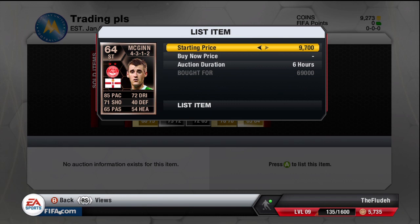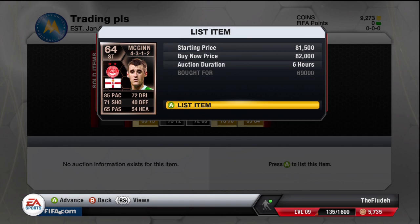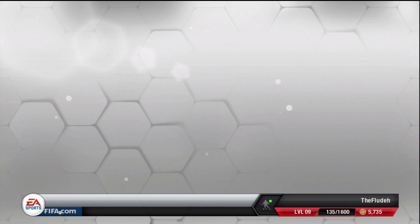Where most of my coins went was on this Inform. Bought him for 69,000 coins, which is quite a lot, but when you see that the next lowest buy now on the market is 85,000 coins, I listed mine up for 82,000 coins. If that sells, that's gonna be over 10k profit, which is very good at this stage in trading.